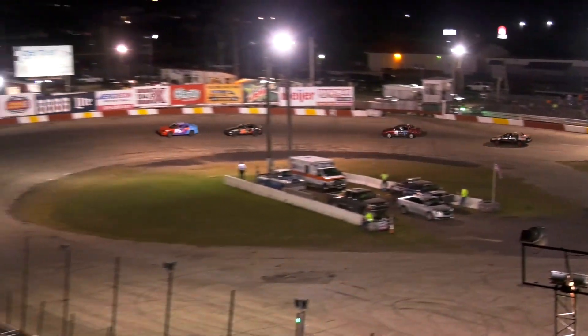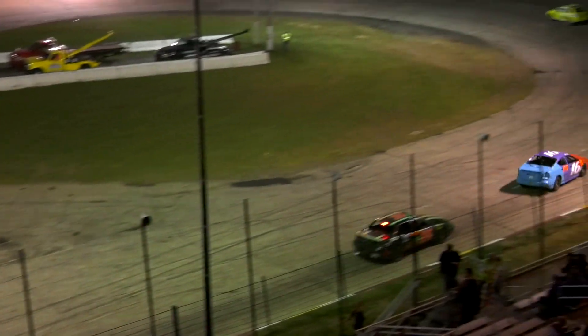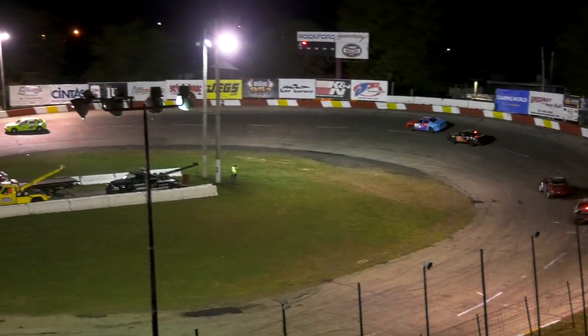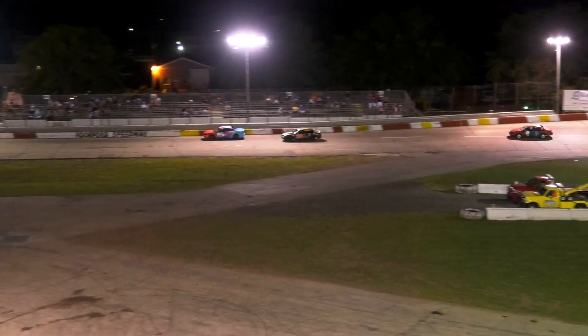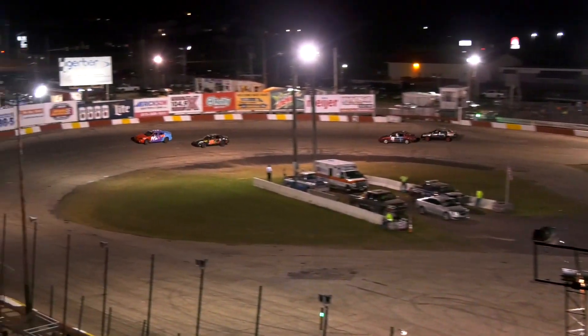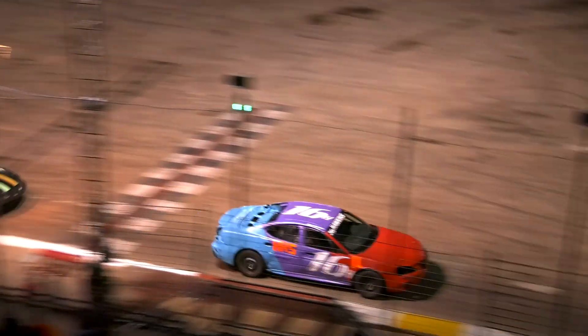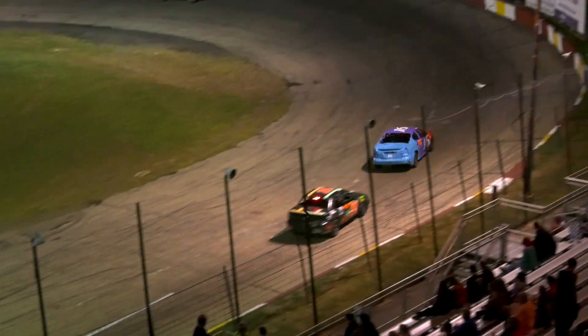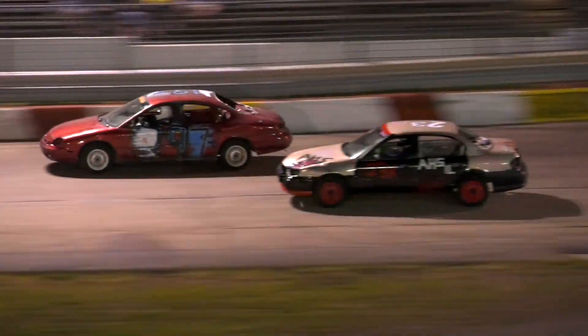Hawkins in second, Neiswanger fourth, Rodriguez fifth, Mousahund sixth, and Kevin seventh. Now you've got the Ricky Rodriguez machine, the 23 car, challenging the 197, as now the leader's coming into lap traffic.